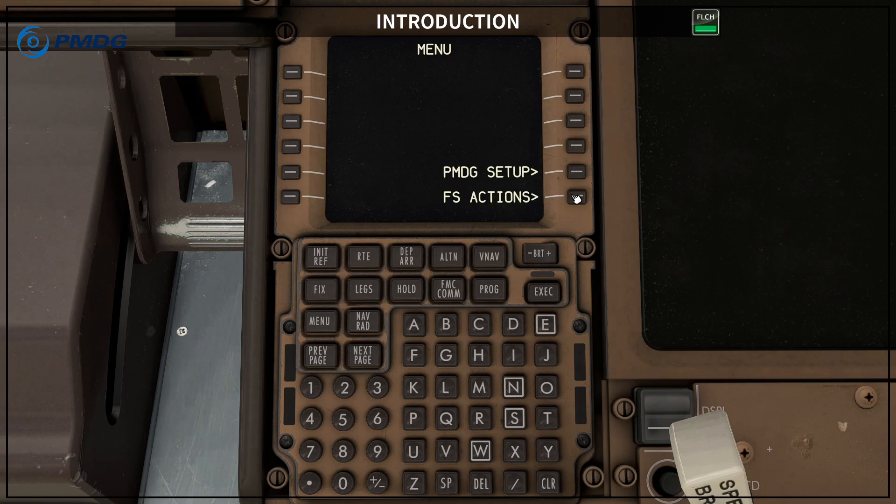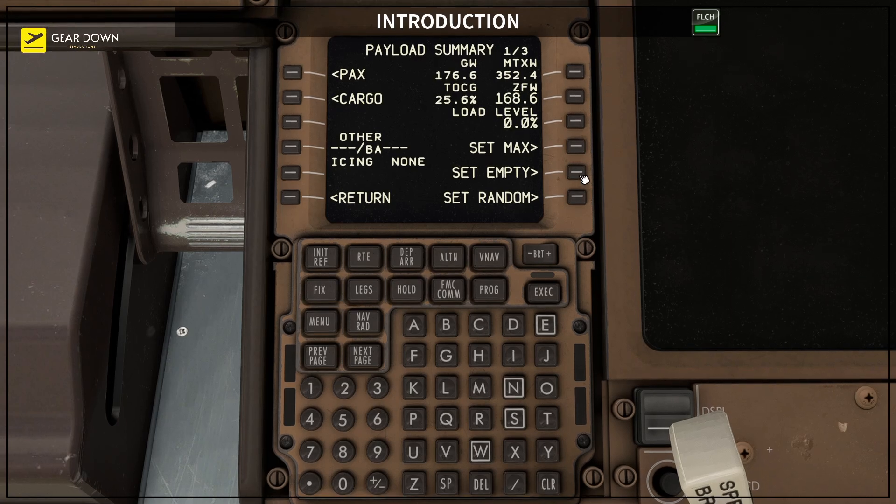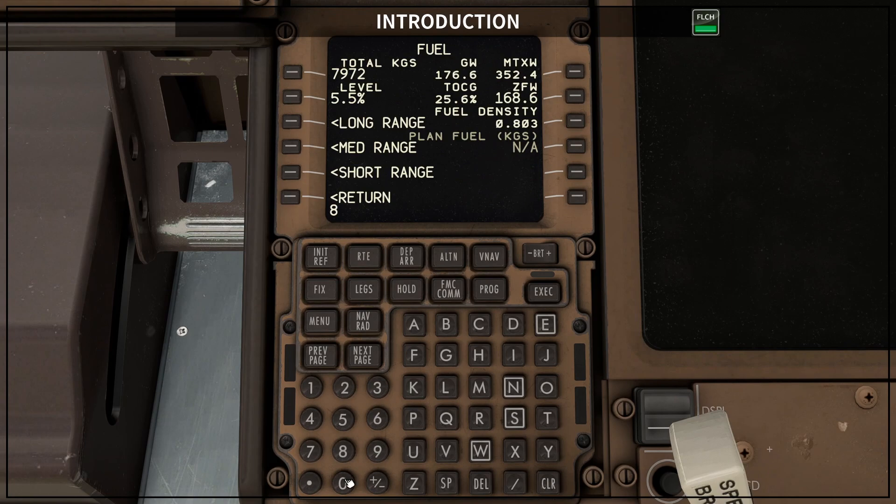Then navigate to FS Actions, Payload, and set Empty. Step 3: Move to Fuel and set 8000 kg — this is a very common arrival fuel to start with.